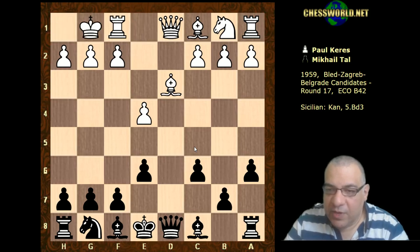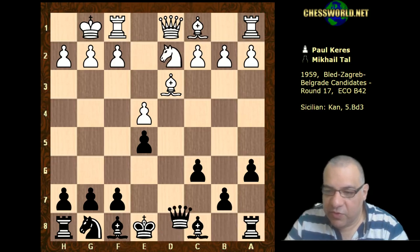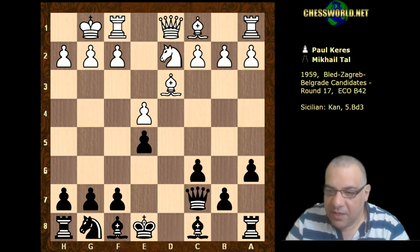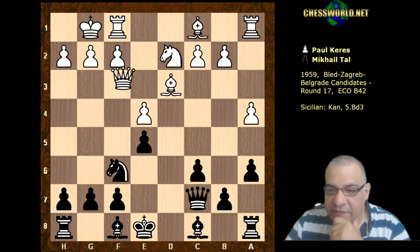White castles, e5. Looking again at some key dark squares here - the bishops are both liberated, and it seems as though Black's got a good position fundamentally. Knight d2, Queen c7, a4, Knight f6, Queen f3.